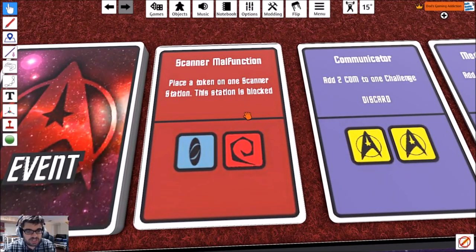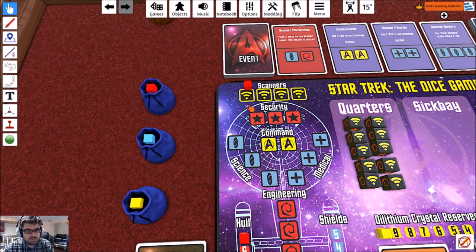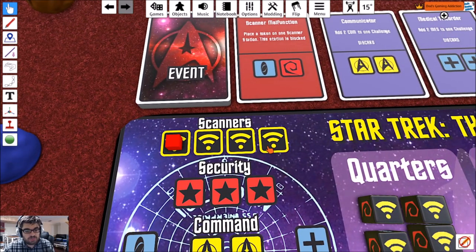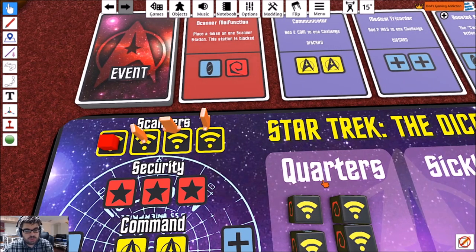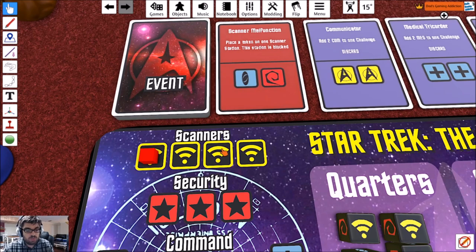This is Scanner Malfunction — place a token on one scanner station. This station is blocked. So we're going to put that there. That means only three of these need to be filled with dice in order to draw an event. Because these events are bad, it's even worse. We don't want to roll any scanner tokens if we can help it.